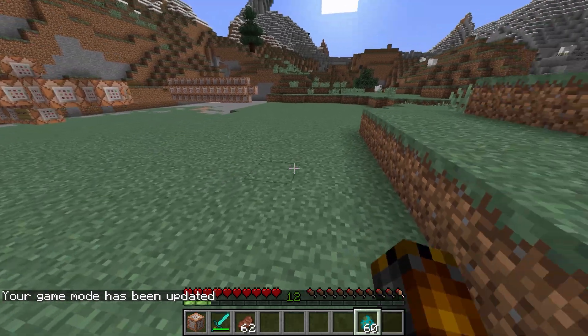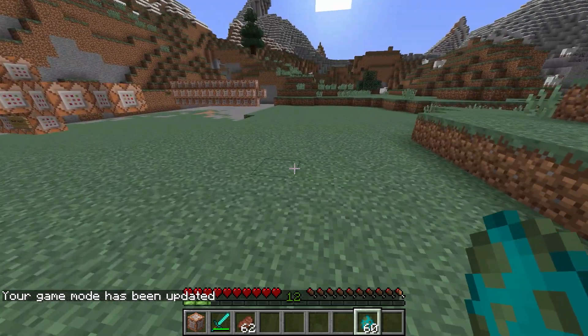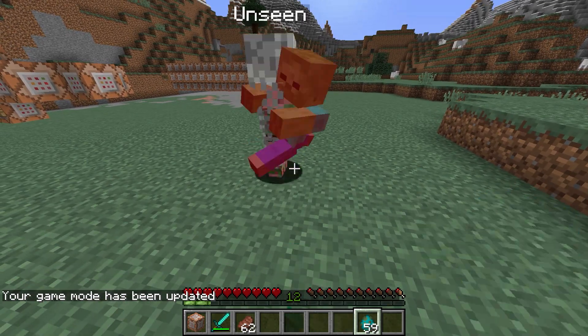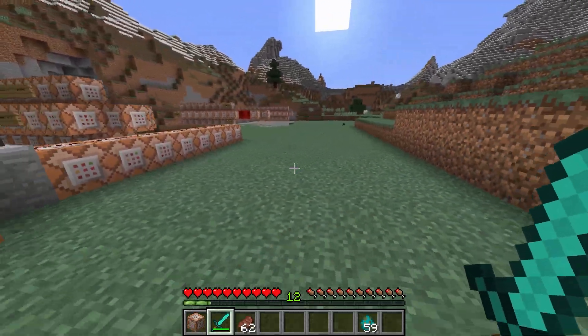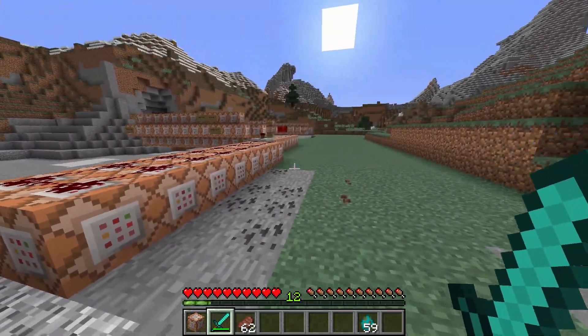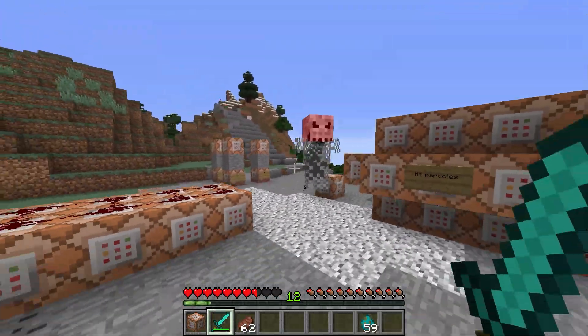Let's go into game mode survival, and I have a bunch of unseen spawn eggs. So this is the unseen one. Spawn him in, and you see I see nothing. But if I look to the side — here he is. So it's a mob that you can't see while looking straight on.